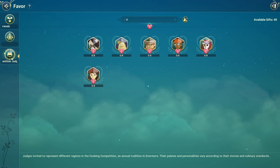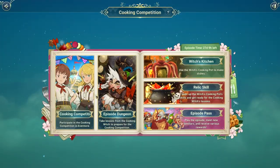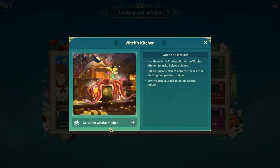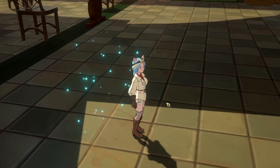So first, where to cook the food of these NPCs? Once you do the quest here, you unlock the witch's kitchen. You just enter here — this is the place where you can cook the food specifically for these NPCs.